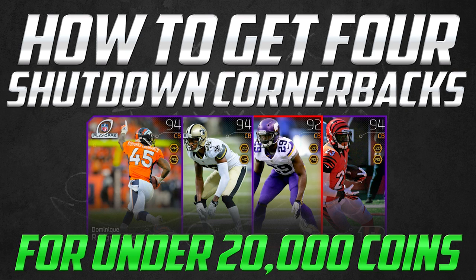What's up YouTube? My name is ClickWid and I am back again bringing you guys another Madden 25 Ultimate Team tip video. What we're going to be doing today is learning how to build a great group of cornerbacks that can lock down just about any passing game for under 20,000 coins. I'm going to show you why these budget cards are very comparable to some of the most expensive cornerbacks in Madden Ultimate Team this year.